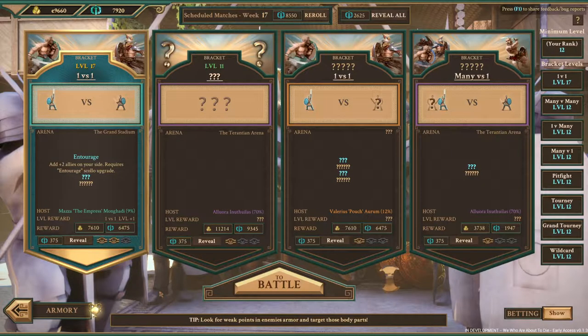The last tip is a little one, but it can be handy — especially if you don't have fame to spend. When you're on the fight screen before you reveal anything, scan through the fights, because sometimes they'll tell you what you need to know without having to reveal them.